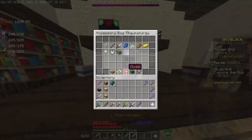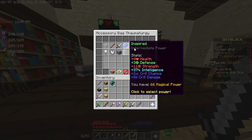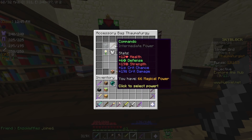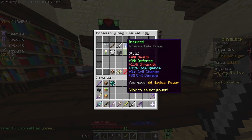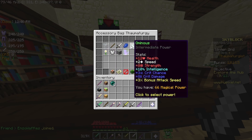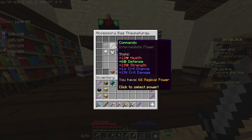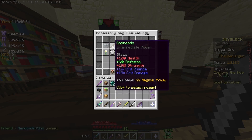We're going to go over to the Thaumaturgist and unlock some more powers, because we got Combat 15 in the last episode. So we got Commando and Disciplined. Right now I'm using Warrior. I do like Commando though. There's Ominous, which also gives Attack Speed. I don't think we're at the point where we need Attack Speed yet, so I'm probably going to go with Commando.